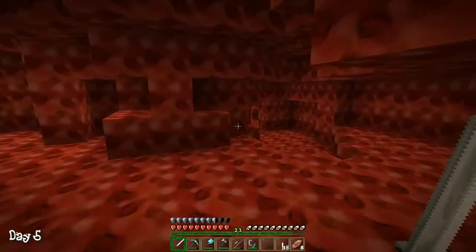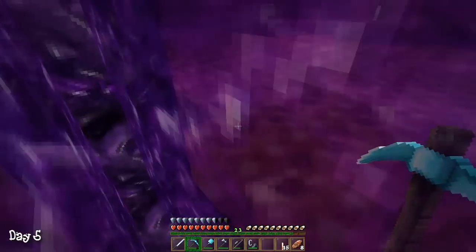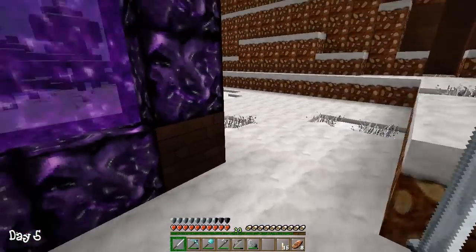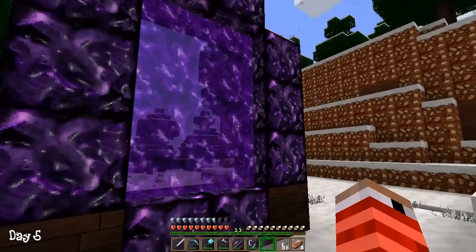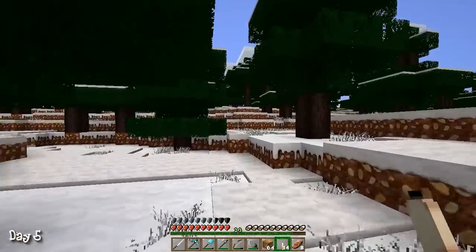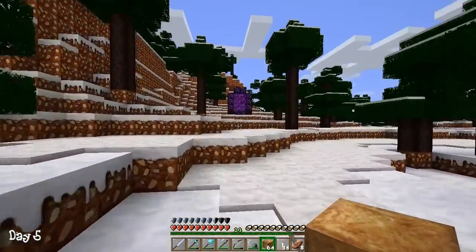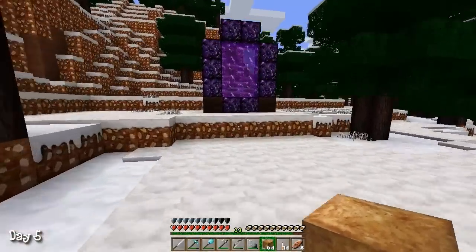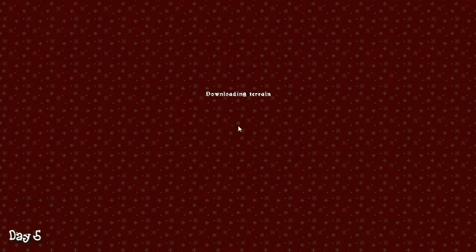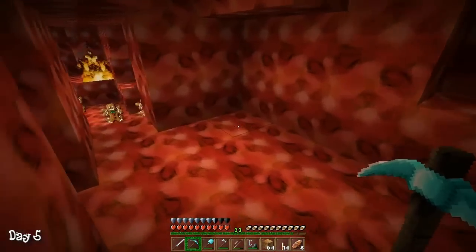It's the exact same spot! What the heck? How are we supposed to — it's the exact same spot. What else do we need from the nether? Just the glowstone, right? Well, we have glowstone, but I would have loved to do some potions or something fun. I'm trying to just dig — I've found this little area and it's digging forever. I'm kind of scared because I have fallen through the floor one time.